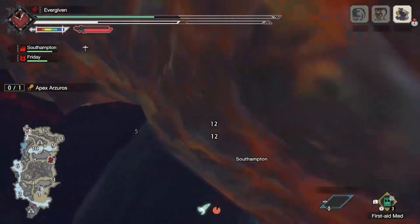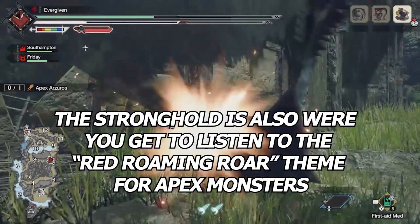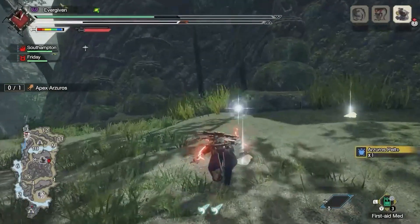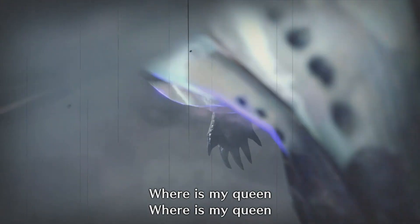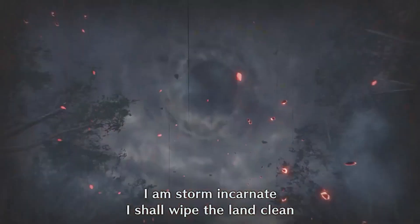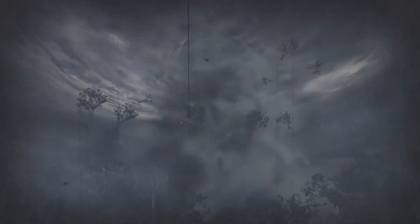It would have been interesting if you got to slay these Apexes in the Red Stronghold itself like regular quests, but 2.0 pretty much took the one thing that made the map even interesting. Fair enough though — at least it was the only place where you got to fight Ibushi. This windy Elder Dragon was your big payoff for getting knee-deep in playing these Rampages, and it was a pretty good way to spice things up as the last Rampage to do story-wise.